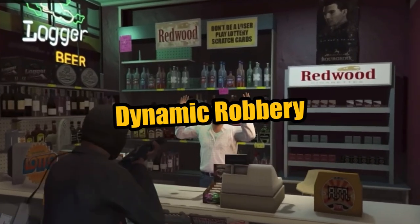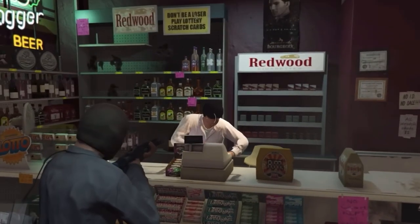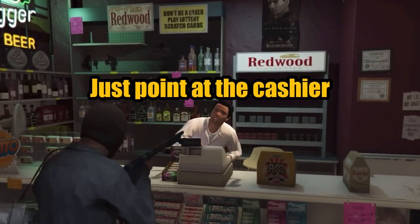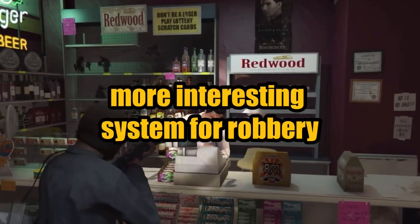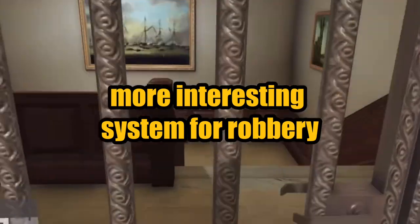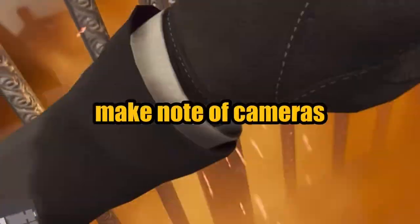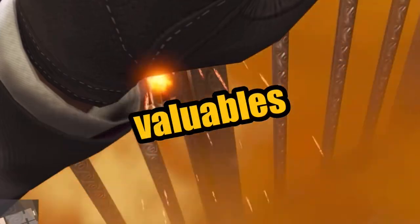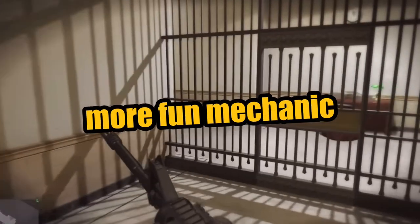Number 3: Dynamic Robbery. Robbing a gas station in GTA 5 was pretty simple — just point at the cashier and he would give you the money, or sometimes even shoot you. GTA 6 leaks confirm a much more interesting system for robbery, as now you'll be able to make note of cameras, safes, and valuables while robbing the joint. This is definitely going to be an amazing and much more fun mechanic.